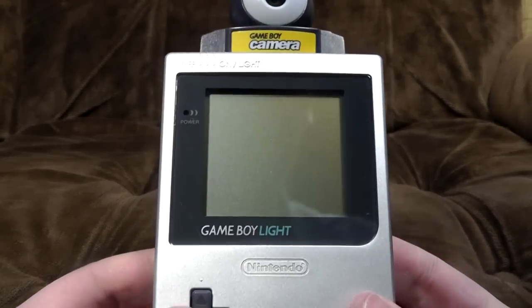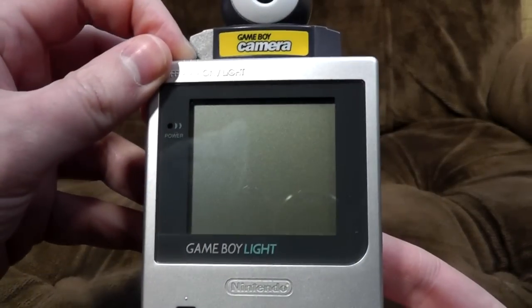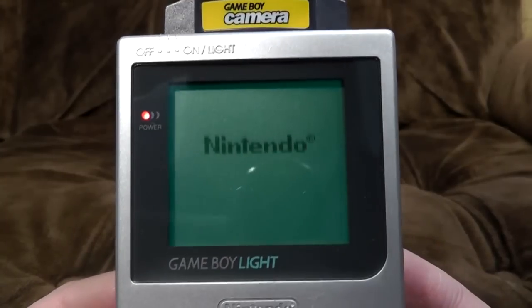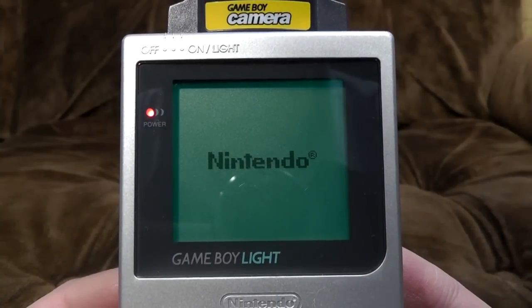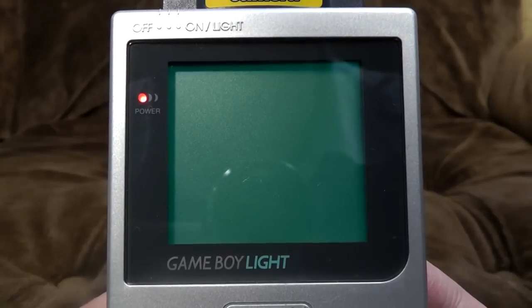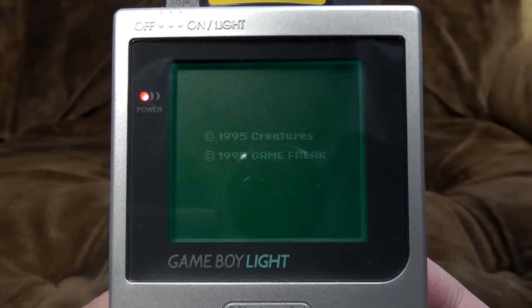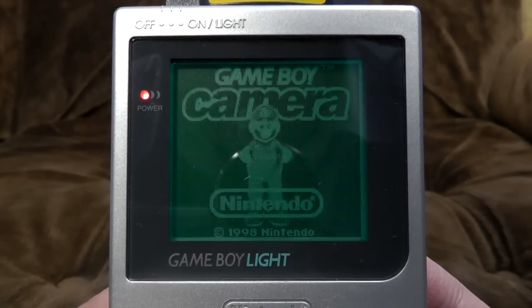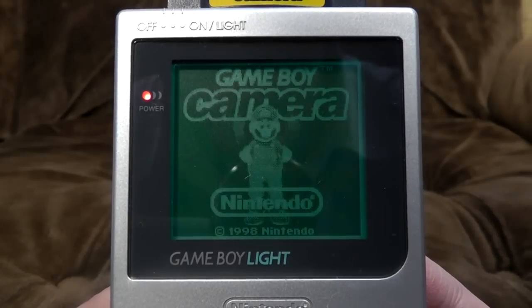We're using the Game Boy Light for the simple reason that it comes up clearest on the camera. Welcome to the wacky world of the Game Boy Camera. Here we go — look, Mario dances for your enjoyment. And there's all sorts of little weird easter eggs on this.